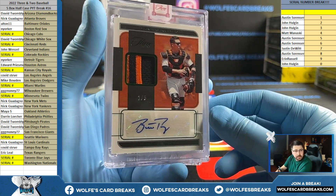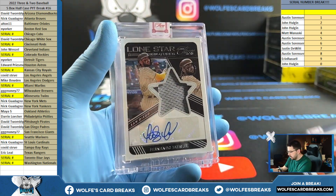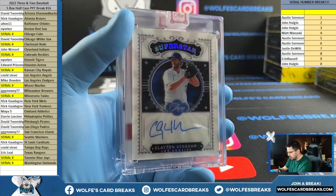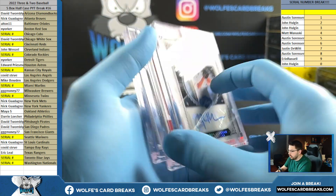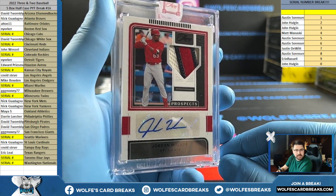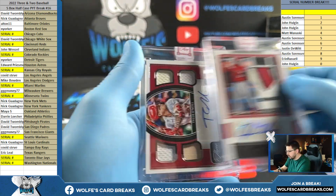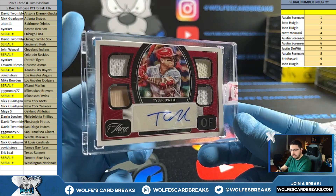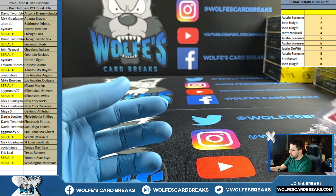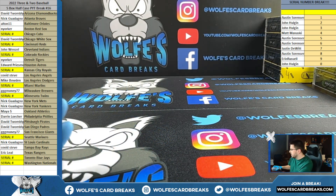Buster Posey to 5. Tatis to 49. Clayton Kershaw superstar autograph to 25. Jordan Walker to 7. More Cardinals. Tyler O'Neal to 49. Three and two baseball, half case, number 60.